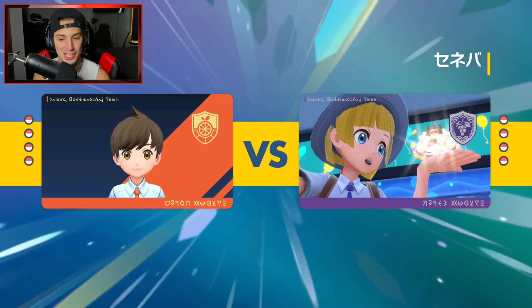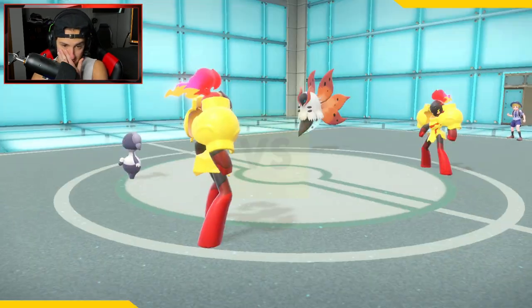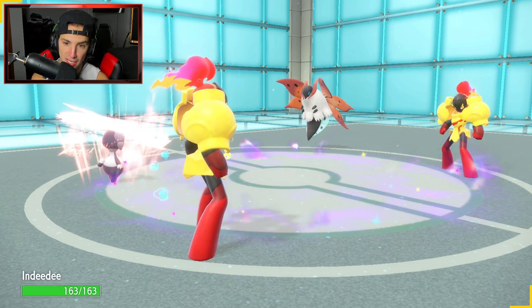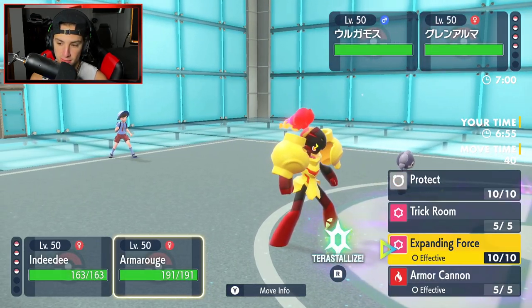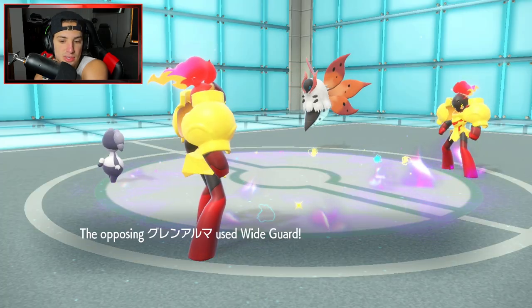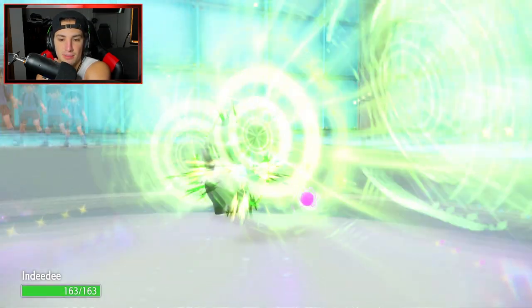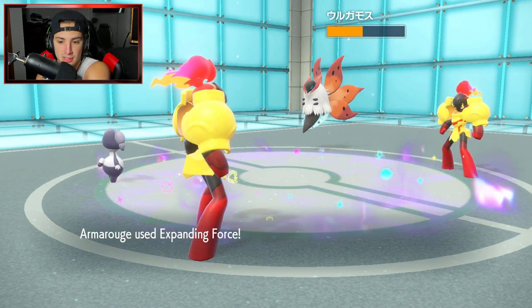Let's rip into it. Opponent leads Armorouge without Indeedee and actually makes a smart play - we set the terrain for him. Armorouge versus Armorouge. I want to go Expanding Force across the board - that makes the most sense. He goes for Wide Guard right off the rip - pretty smart play. Bug Buzz is dealing some nice chip damage, and Psyshock is also chipping up some damage. Expanding Force gets blocked. Do I just Armor Cannon that Volcarona? I think I just Armor Cannon into that Volcarona.